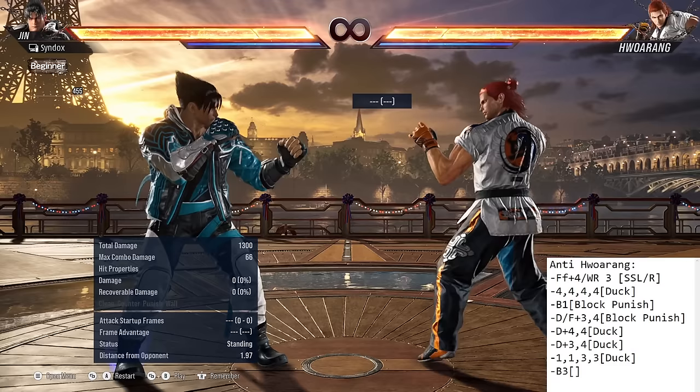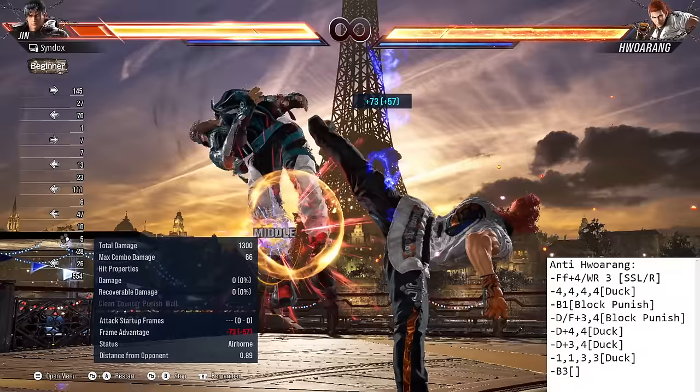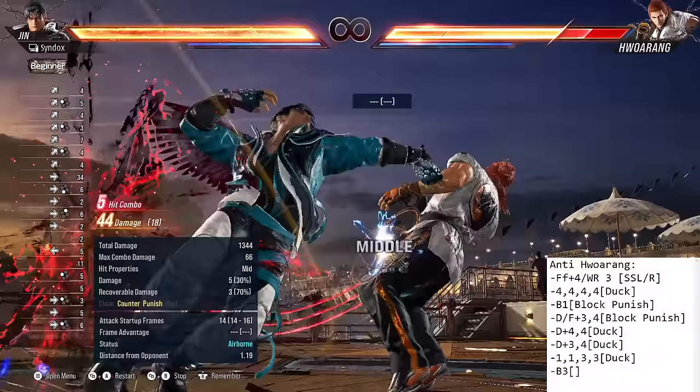The final move in this video is back 3. This is his kind of panic option — it's a mid, it has long range, and it launches, as shown right here. To beat this move, it's minus 19, so you need to know that. You cannot let them get away with this one. Since it's minus 19, you can launch punish, and that's all you need.